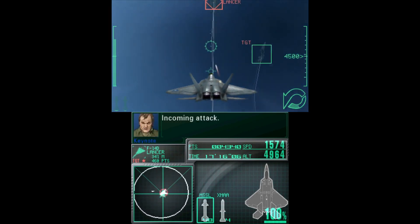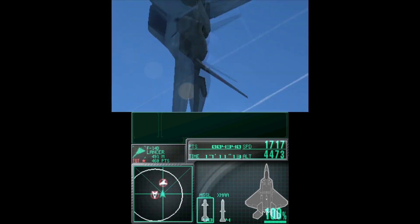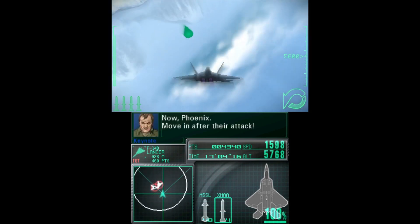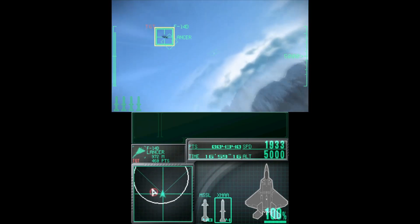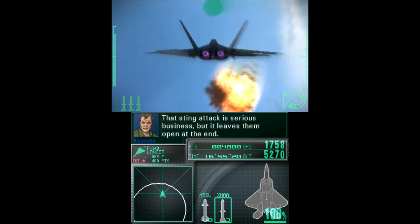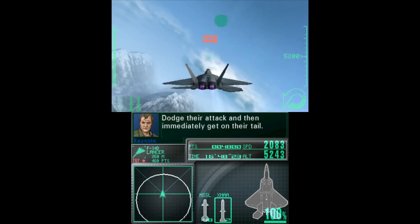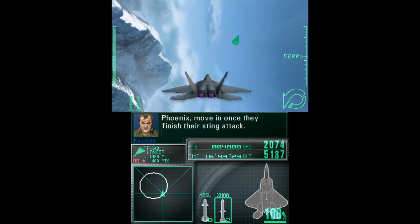Incoming attack. Now Phoenix, move in after their attack. Listen up Phoenix! That sting attack is serious business, but it leaves them open at the end. Dodge their attack and then immediately get on their tail. That'll be your chance to strike back. Phoenix, move in once they finish their sting attack.